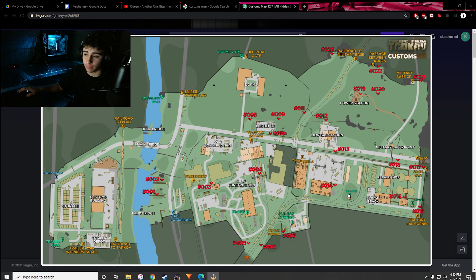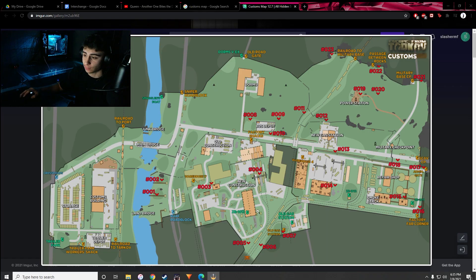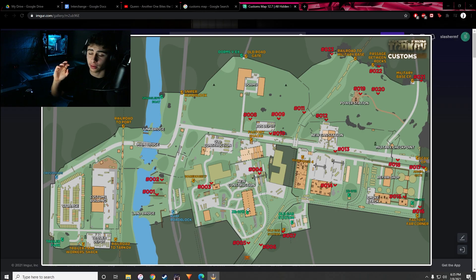The next zone I think about is what I call the Customs Expansion side — the lower half of the map. This was added in patch 12.7, which added a great amount of space including what I call the Crack House building, which spawns intel and meds, and Stronghold with the ZB-13 extract that requires power to be turned on.